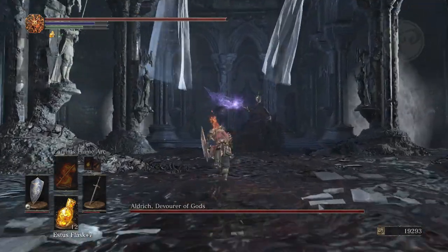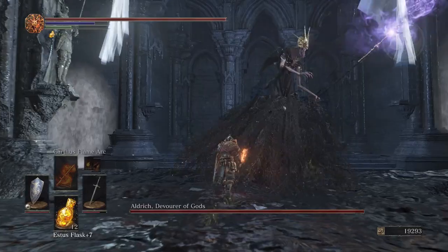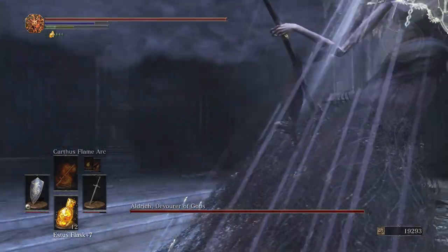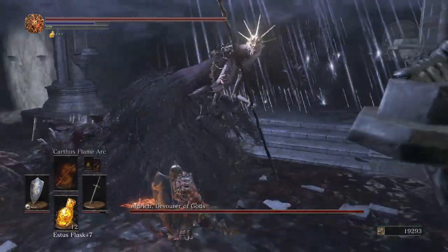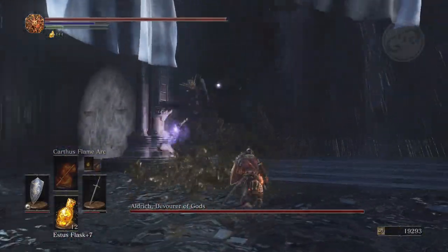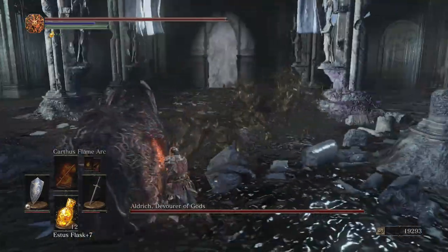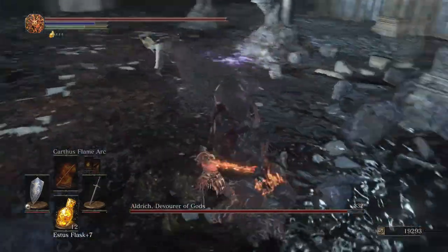As soon as you enter the boss's chamber, you want to charge Aldrich — generally he will melee, but if he shoots an arrow up into the sky, you want to roll around him and that should avoid the arrows.